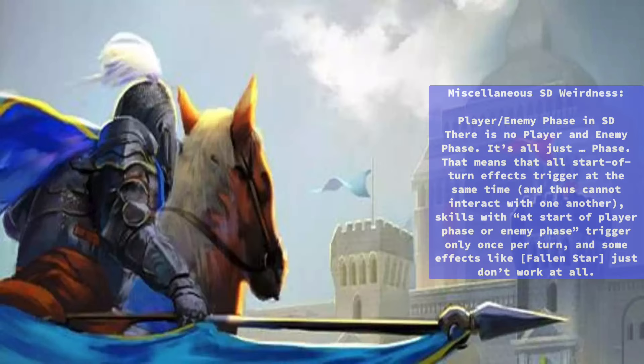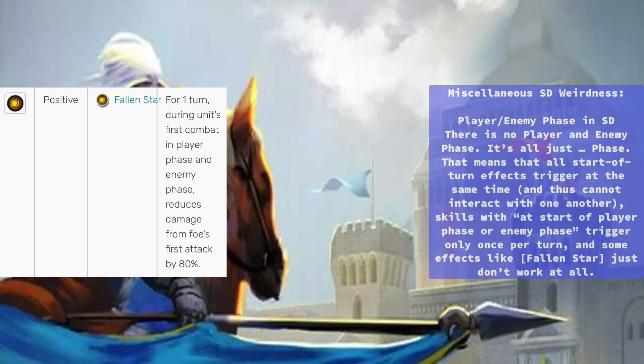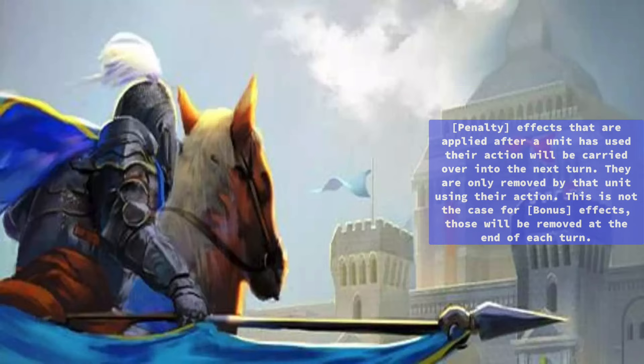Miscellaneous SD Weirdness: There is no player phase or enemy phase in SD — it's all just one phase. This means all start-of-turn effects trigger at the same time, and skills that specify start of player phase or enemy phase trigger only once per turn. Some effects like Fallen Star simply don't work at all. Penalty effects applied after a unit has used their action will be carried over into the next turn and are only removed when that unit uses their action.